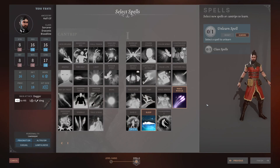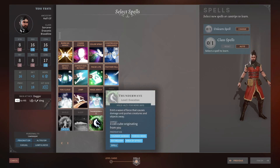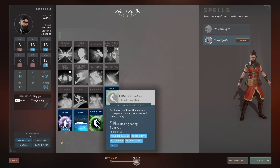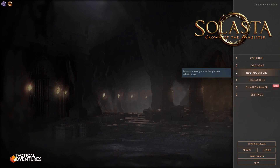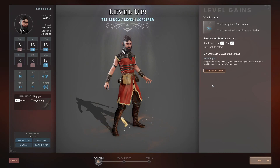At level three, you can unlearn one spell and swap it for a new one. As a Fire Draconic Sorcerer, I'd probably take Burning Hands here. More importantly, level three unlocks the Metamagic option — probably one of the main reasons to play this class. Let's look at the Metamagic options available.